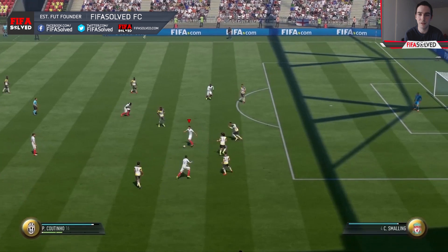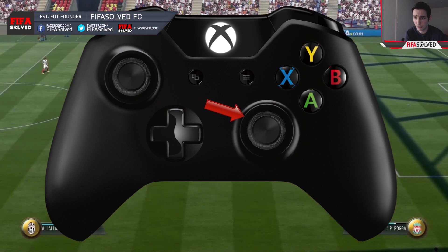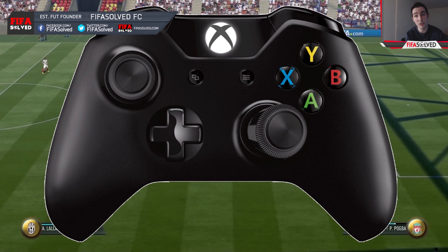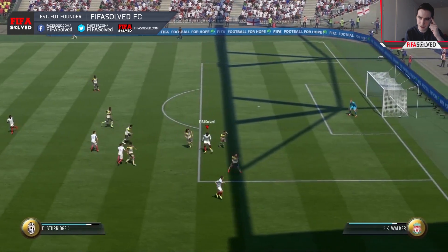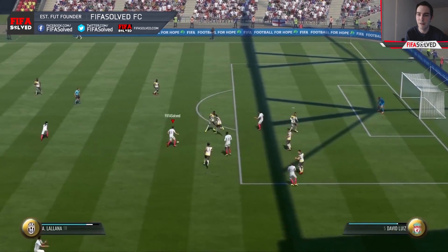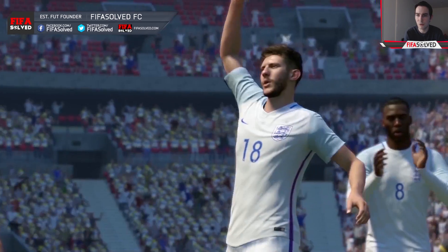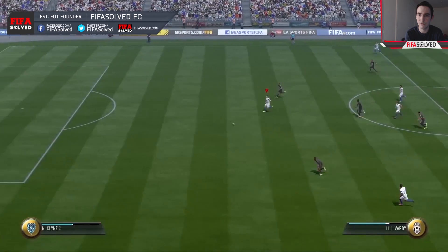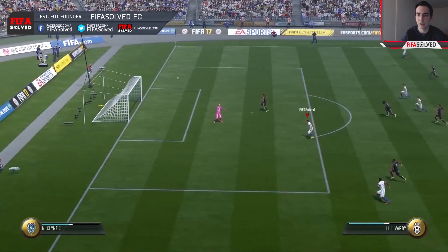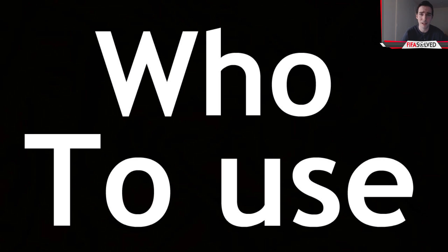To do one on one against defenders is probably the best — I really do rate it and I use it a lot. Look at the right stick again here: we're going to be flicking it right and then left, because right is the direction we're going in and left is the direction we're not going in. That's all you've got to remember. I use 4 star skillers and 5 star skillers — I never use the 3 star variation because I've got tackled every single time since it's so slow. And if you do that, the defender just catches up with you straight away anyway.